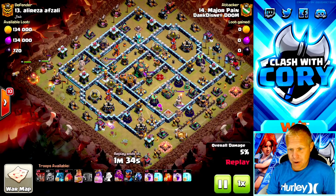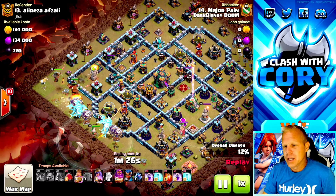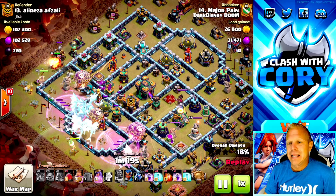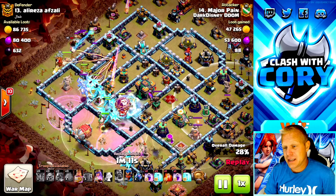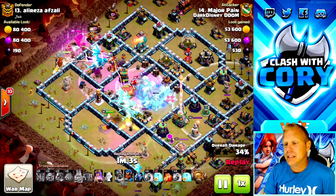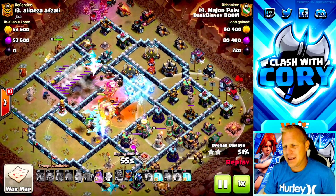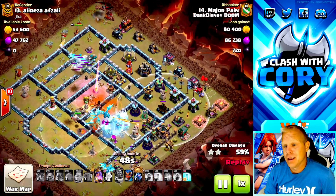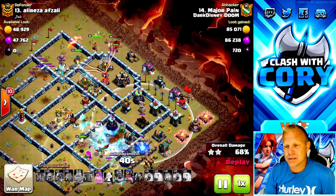To round out this video, here's Major Pain's electro dragon triple. Establishing an early funnel with some baby dragons, getting the heroes down on the left to establish their side of the funnel. He's got the e-dragons down right away, heroes still have lots of health on the left. He's got to support that middle group with another rage - looking for that blimp, he's already used his Grand Warden ability. E-dragons have cleared the traps for the blimp. He's got a poison even on the queen, freezing the sweeper - it's down. The poison prevents the queen from doing more damage, and it could also be used for a troublesome clan castle.